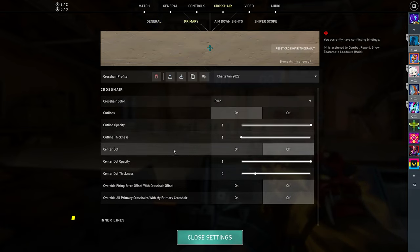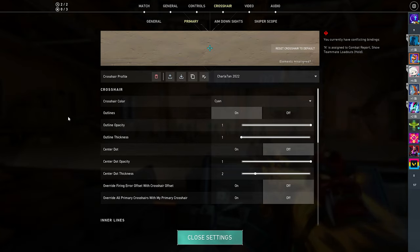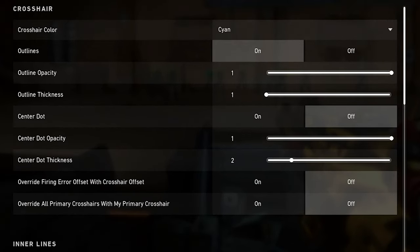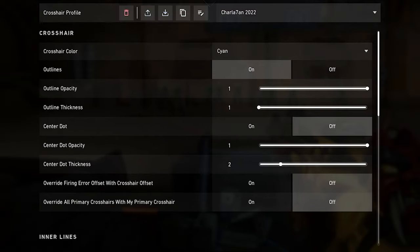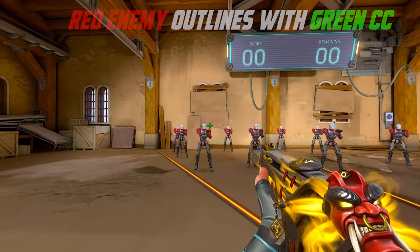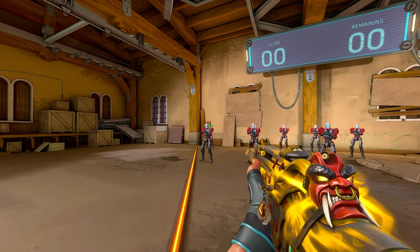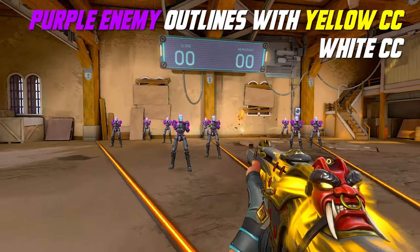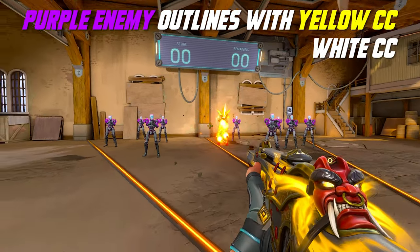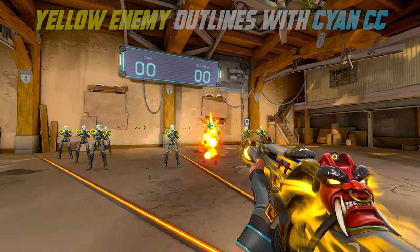As a radiant coach, I've seen and tried many different crosshairs in Valorant and have a solid understanding of what is good and bad for your aim and consistency. For crosshair color, adjust based on your enemy highlight color and the maps you're playing for the best contrast and visibility. For example, if you're using red enemy outlines, a green crosshair gives the best contrast. With purple enemy outlines, use yellow or white. With yellow enemy outlines, use cyan.